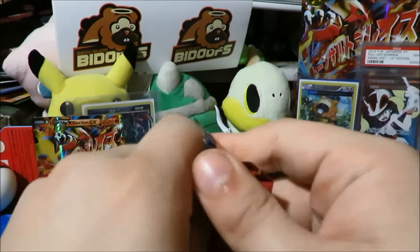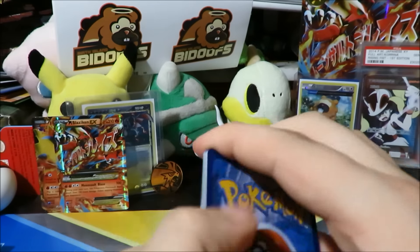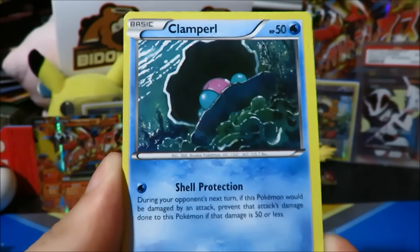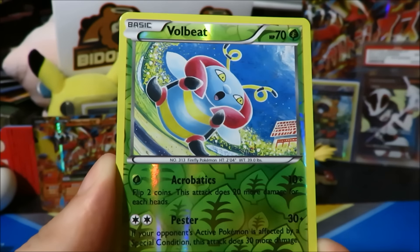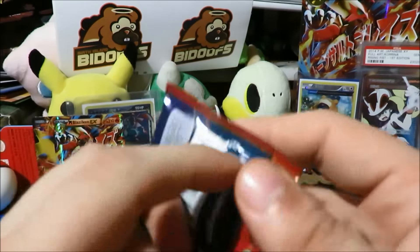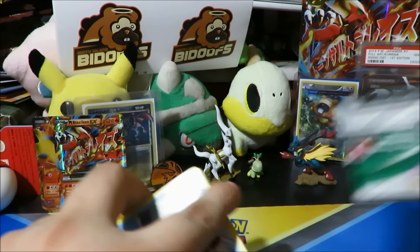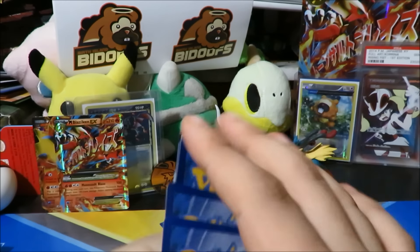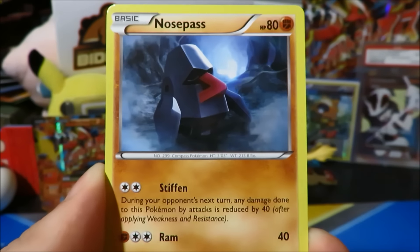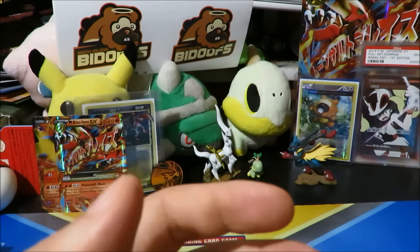Starting off with a Primal Groudon pack — five minutes into the video and we're finally opening a pack, but we had a bunch of cool stuff to show you first. Baduque blesses — glossy gloss! We start things off with Shroomish. We got Clefro, Meditate, Mr. Mime, Mago Berry, C-Drop, reverse Bulbasaur, and a Rhyperior regular rare — awesome looking artwork but just a regular rare. By the way, I'm using a new daylight bulb and I want to see the quality difference — let me know in the comments if I should keep it or go back to the other one.